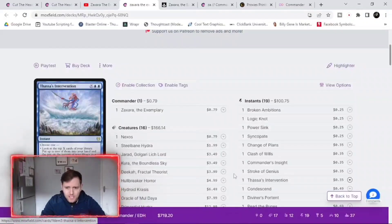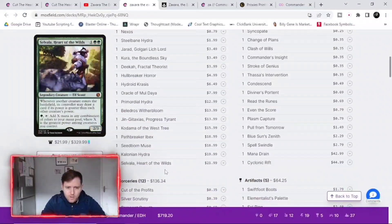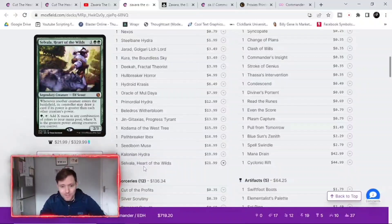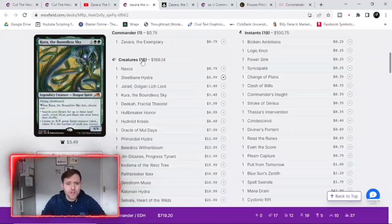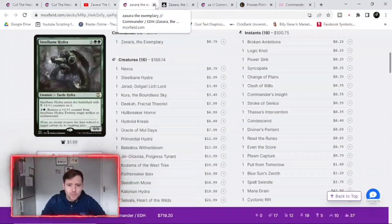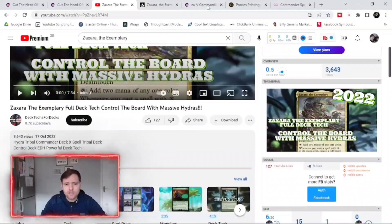Once you press save, it shows you the price of every single card. Now we're trying to make this budget — between 50 and 70 dollars. So if you put in Selvala, Heart of the Wilds at 22 dollars for one card, yes it's a very good card but you're not going to be able to fit much else in. You've got to keep that in mind. That's how I do it through YouTube — go through a few videos, find a few cards, and add them to my commander list.